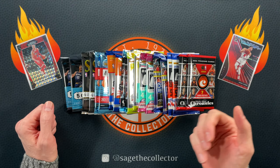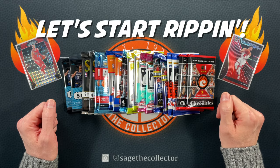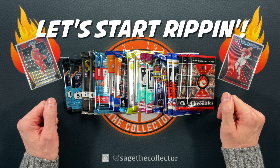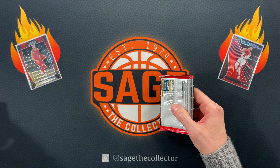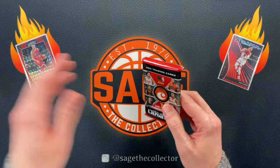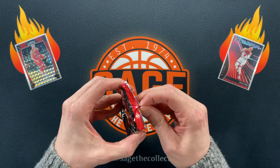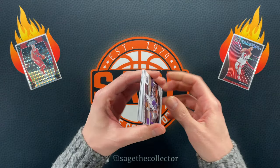How's it going everybody, Sage the Collector back with 20 random retail packs. Let's rip into them and see what we can find. Most of them are from blasters, a couple from megas, and I think there's a couple Dollar Tree packs in here, but for the most part they're from blasters — several are from Fanatics blasters.